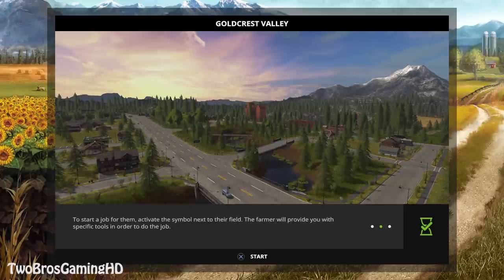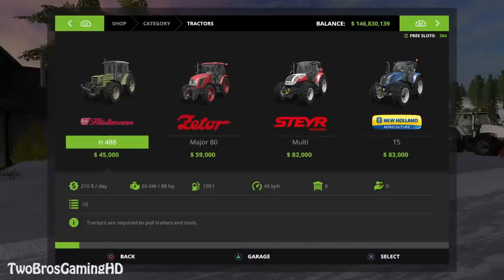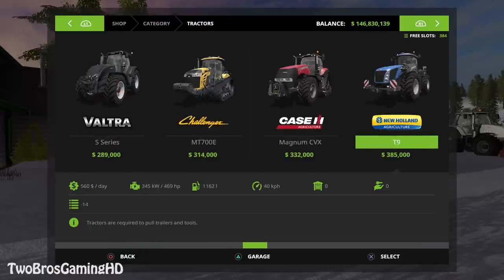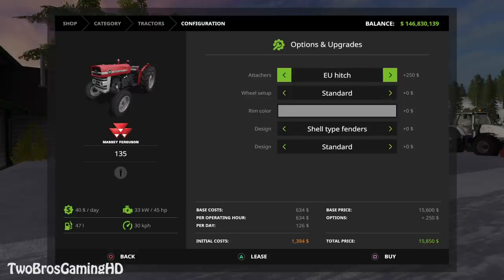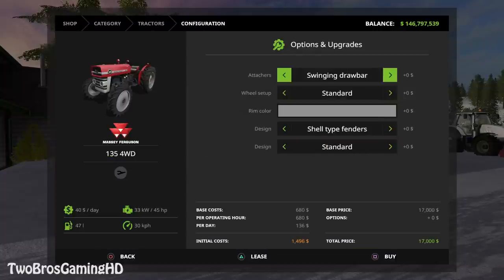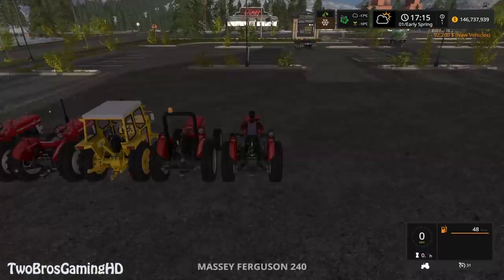Okay, growth reset, keep growth. We're going to go ahead and hit into tractors right away where you can find the Massey Ferguson tractors. You can see it is right here — the 135 right there. You have a lot of things you can actually change on this tractor. You can also get it with four-wheel drive, which is pretty freaking awesome. And you do have the industry version, and then we have the Massey Ferguson 240 with four-wheel drive and one without.